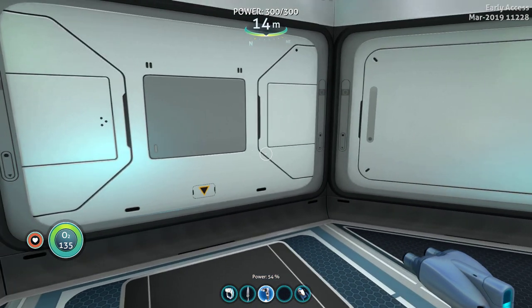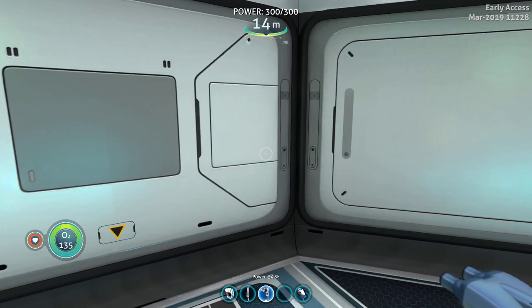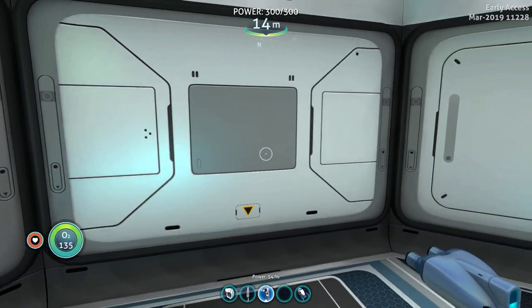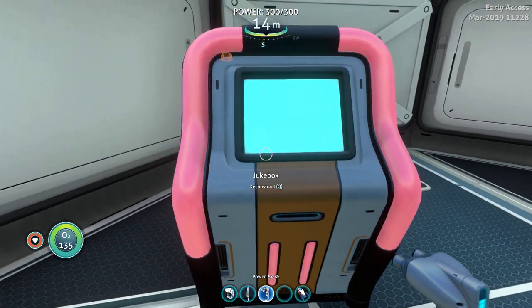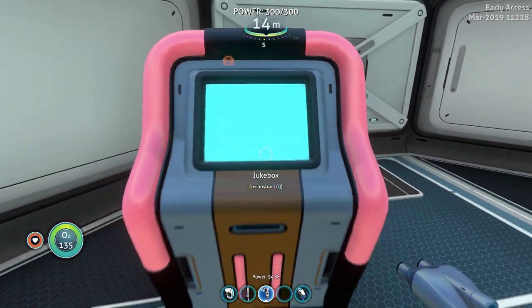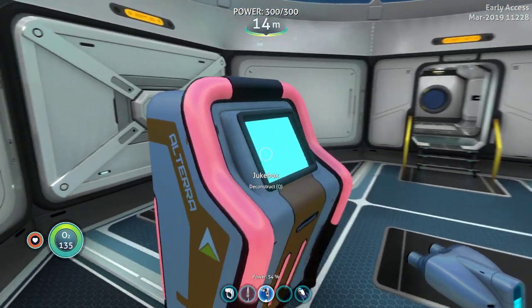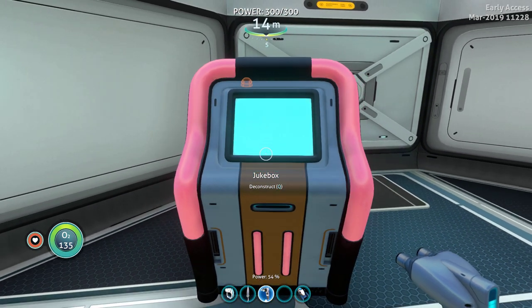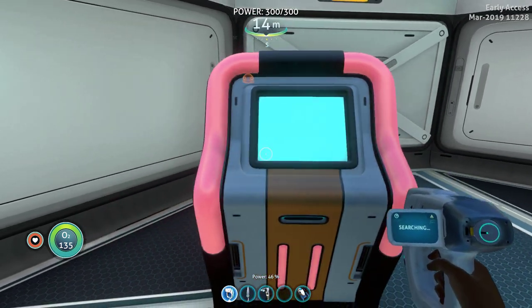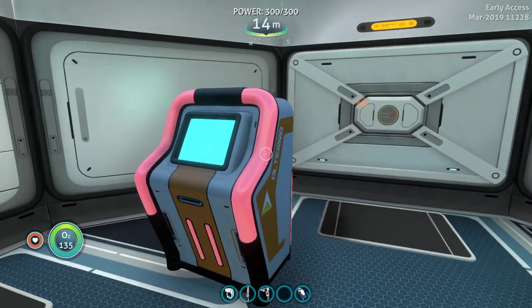Here we are with a Subnautica: Below Zero sneak peek. We got the jukebox — you can't do anything with it yet, but you can spawn it in and scan it. I've already scanned it, but yeah, we got a jukebox.